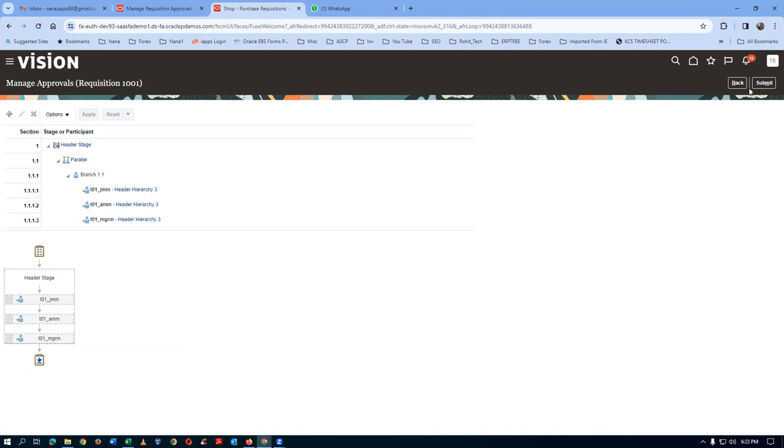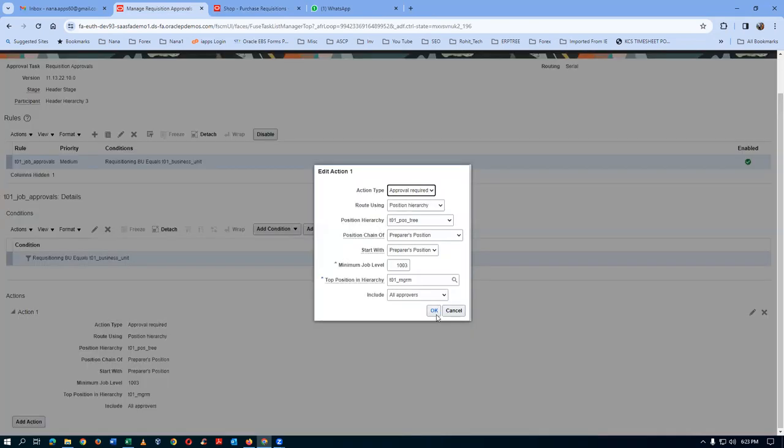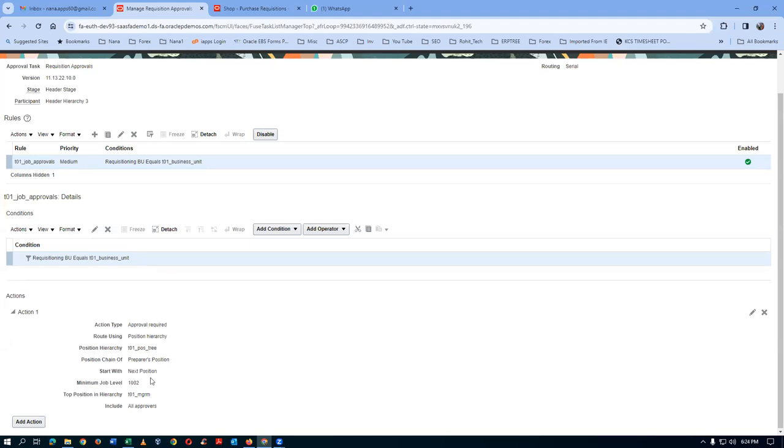If multiple employees occupy a position, the alphabetically first employee will be sent the approval. Click Back to modify. I'll change it to start with Next Position instead of Preparer's Position, and build up to level 1002 - meaning only one position (Assistant Manager) will come. There are plenty of options here. If the requester also has a hierarchy, the approval will travel through that hierarchy. Click OK - Next Position at level 1002 only means the absolute position is working.